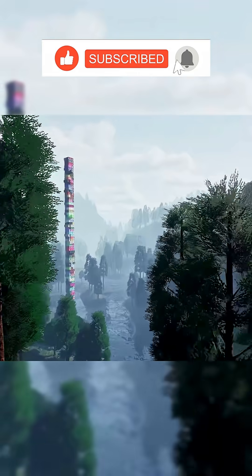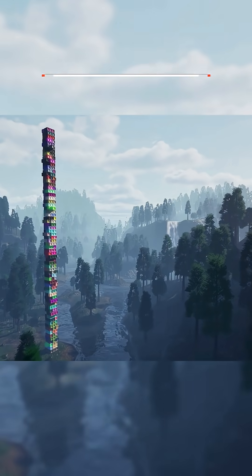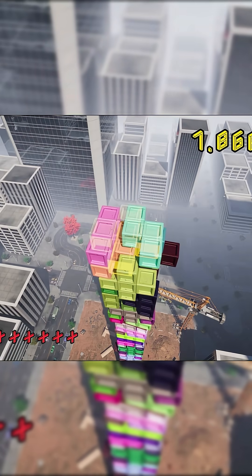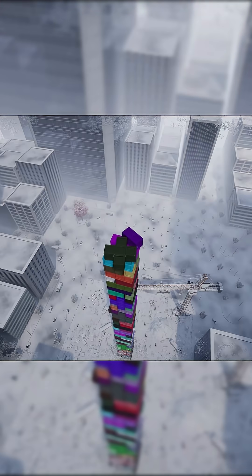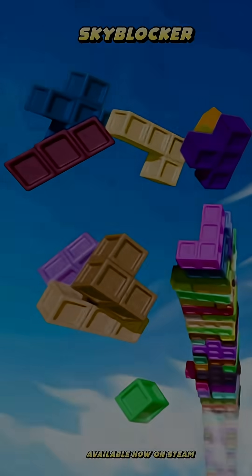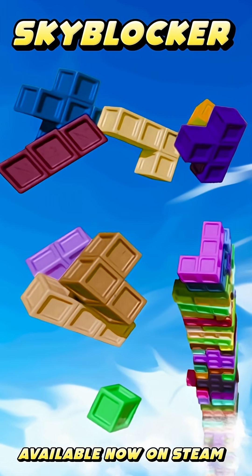But just before we get started, if you like what we do here at Pitchfork Academy, the number one way to support the channel is by picking up our new game, Skyblocker, which is available now on Steam for just 10 bucks. It's a fun 3D arcade style puzzle game where you stack blocks as high as you can while battling the elements and gravity to try and earn your place on the global online leaderboards. But without further ado, let's take a look at these assets.